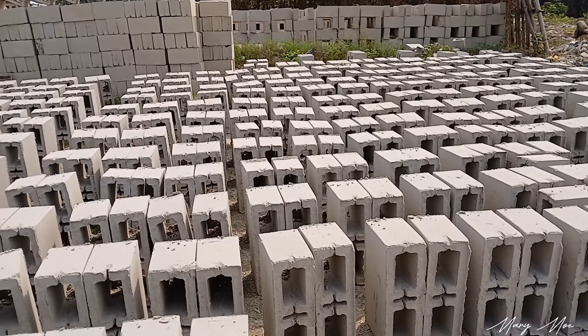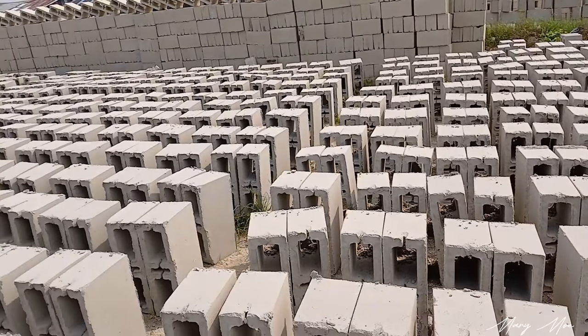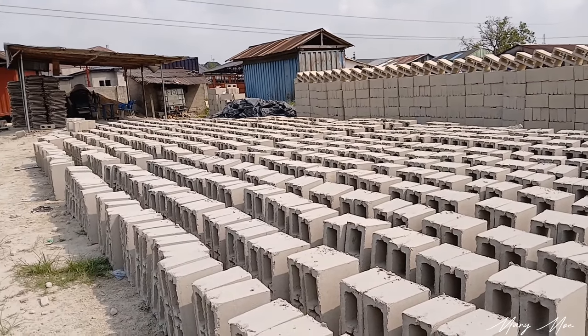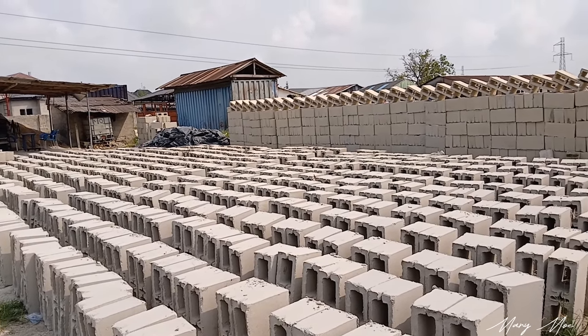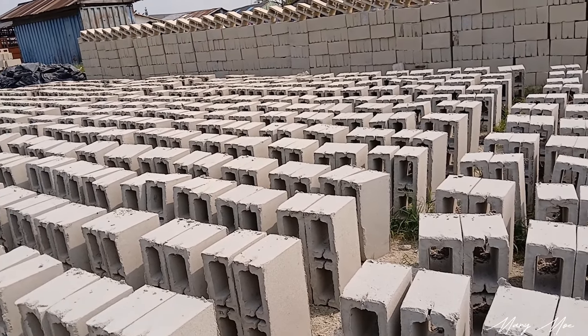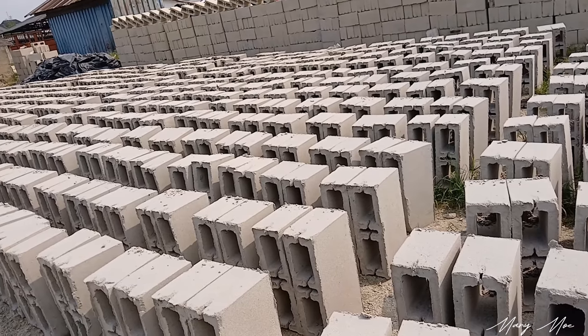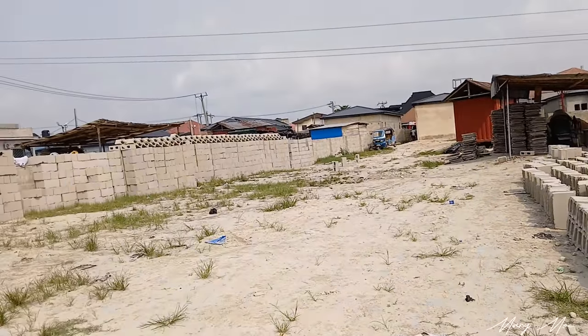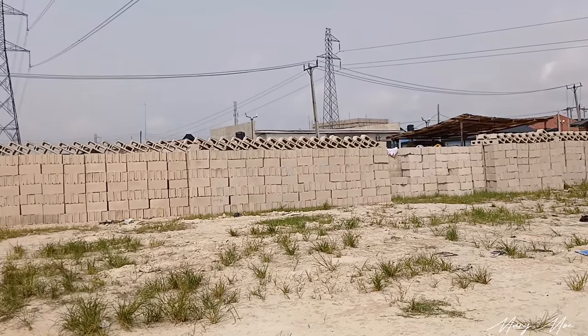36 blocks per bag for the 6-inch hollow. For the 9-inch, which is bigger, a bag is 27 blocks — that is the standard. Some people produce more than that, and that is why you have problems with broken blocks. If you look at my site, you hardly find broken blocks on the ground because we follow the standard.